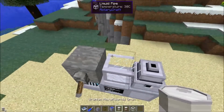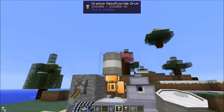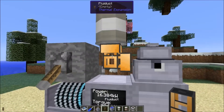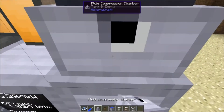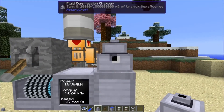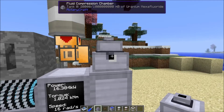Liquid pipes won't work for this, so let's put down a fluid duct. We've got here a drum of uranium hexafluoride from ReactorCraft. With the same amount of power, we can store 20,000 millibuckets of uranium hexafluoride versus only 2,500 millibuckets of water — quite a significant difference in power requirement for water versus gas.